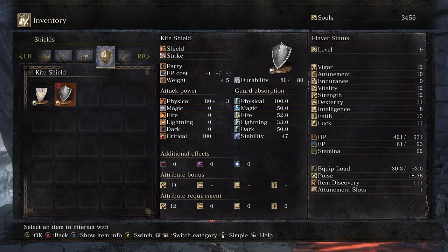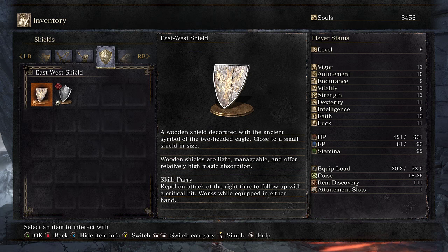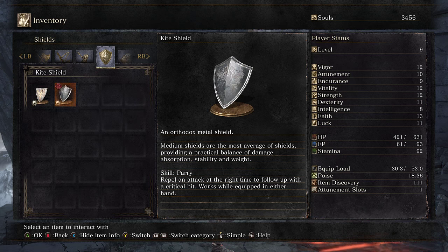East-West shield. This class started off with a 100% physical shield. This one's significantly weaker. Does it have a specific strength? I'm gonna say no. Oh, it's better at magic defense, but only marginally. Wooden shield decorated with the ancient symbol of a two-headed eagle. Wood shields are light, manageable, and offer relatively high magic absorption. It has a parry skill — yeah, that's exactly what parry always does.